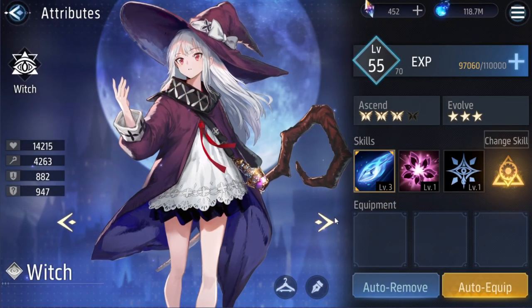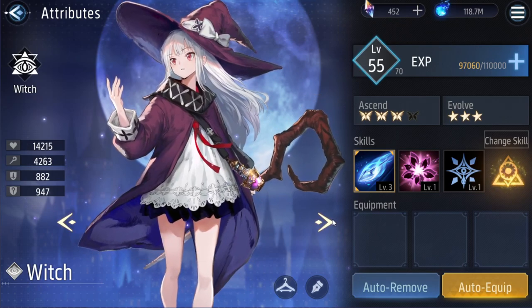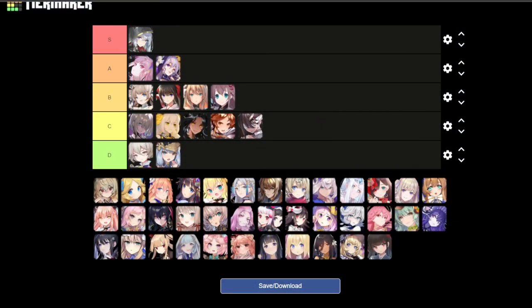Next is Witch or Elena — I don't think she's on this tier list. Yeah, she's not, but I got A tier.